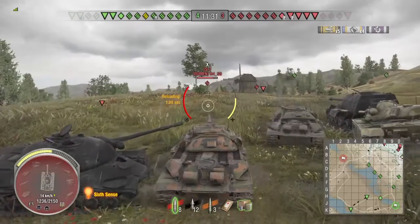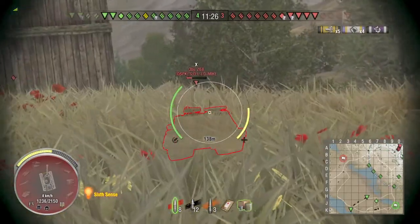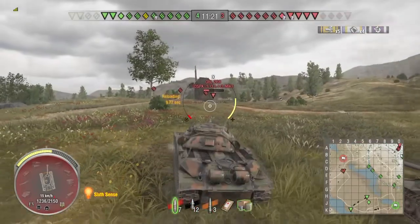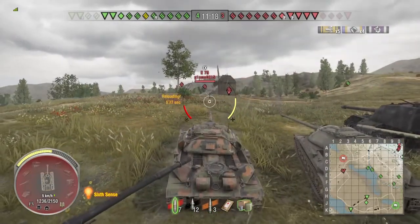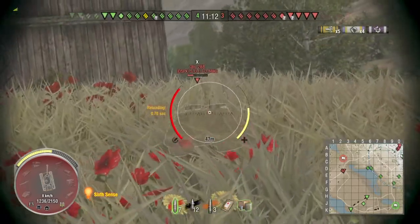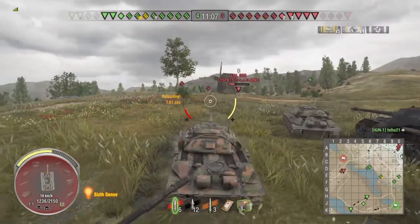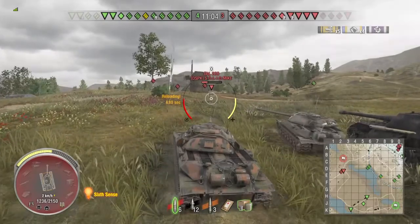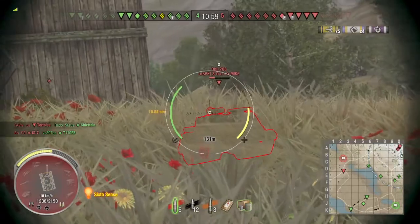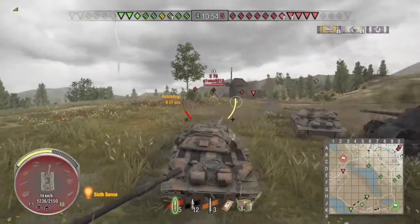This is pretty standard stuff here — going up, moving around a little bit, trying to get shots on the enemy, protecting as much of your tank as you can, staying hulled down. Sometimes you gotta take risky shots. So far we've fired around 9 or 10 shots and got 5 hits. This gun can troll you sometimes, just like any other large caliber gun — 120-plus millimeter. Put another good shot into the 268 and now he's definitely a one-shot.